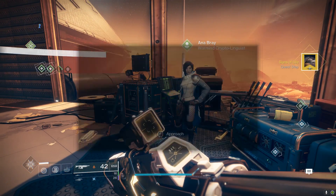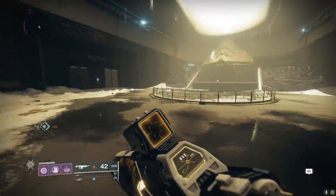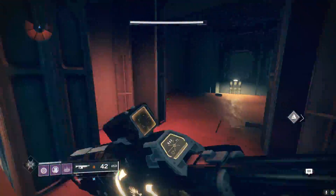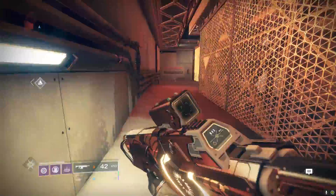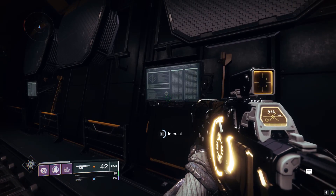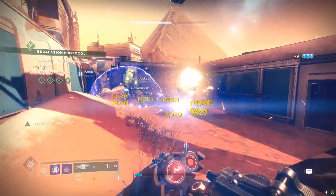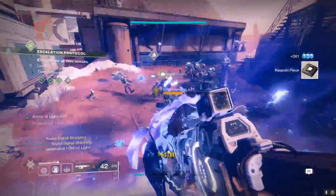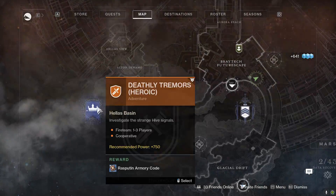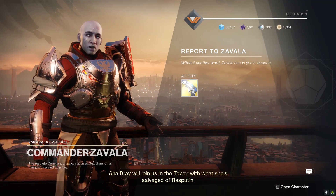Go on over to Mars and speak to Ana Bray. She's going to tell you to get a data log from investigating the Mind Lab — just follow the exact steps shown and you'll find it no problem. After this, you'll need to get Rasputin Frame pieces by doing Escalation Protocol and killing the bosses from that event. Just run it until you get 5 — you don't need to fully complete it. Then do the Deathly Tremors Heroic Adventure, which is once again a blue icon on your map. After that, go all the way back to Zavala in the Tower and receive the Traveler's Chosen sidearm.